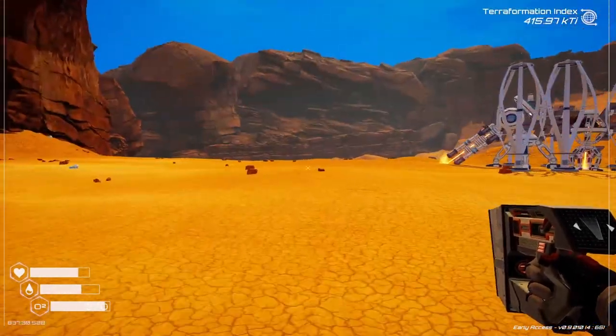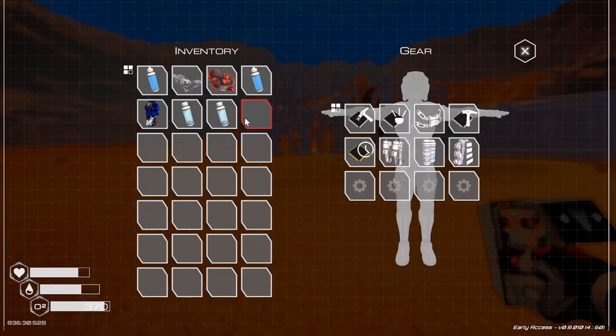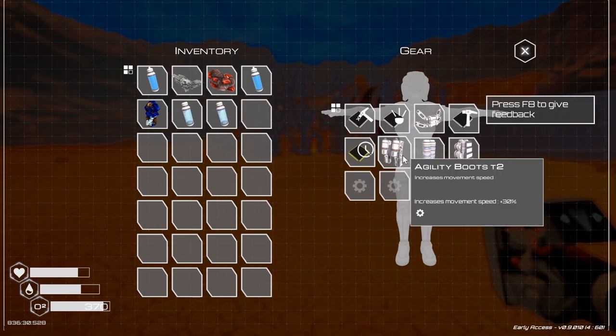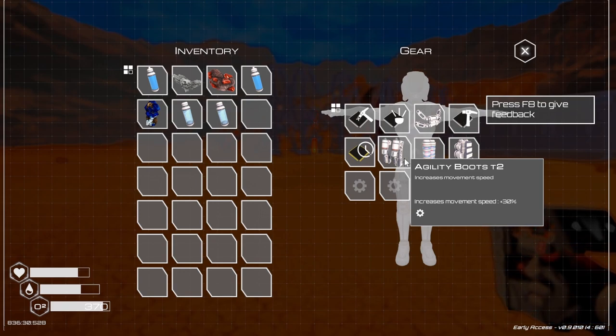We are back in Planet Crafter. Let's see what we're up to here. We've got our new backpack, we've got the tier 4 oxygen, and we've got the ability to boost.